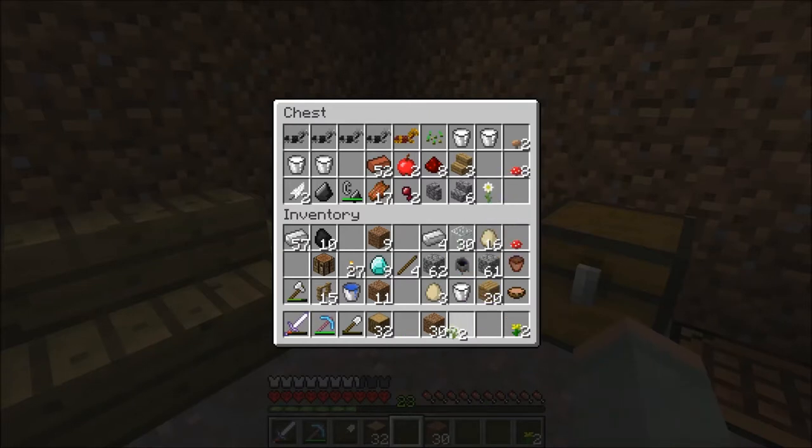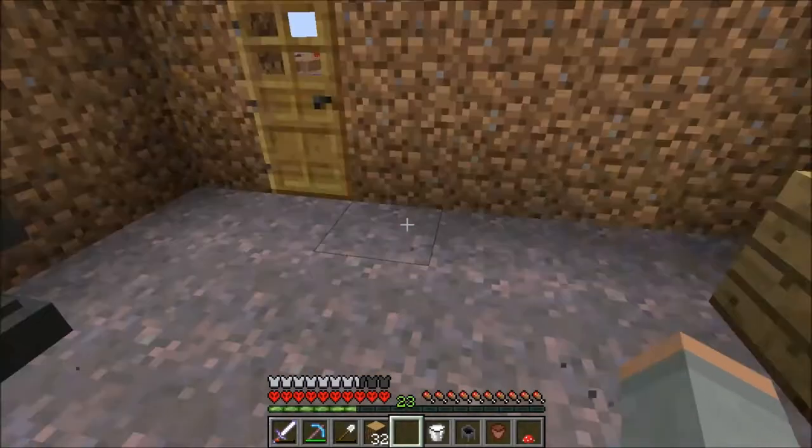That's about all I know about landscaping. But what I failed to do was put an anvil in the house, and she's been complaining about not having an anvil and not having a flower pot with a red mushroom in it. She's like, 'Mike, haven't you ever seen a witch's hut? They always have a cauldron and they always have a flower pot with a red mushroom in it - that's what witches like!'